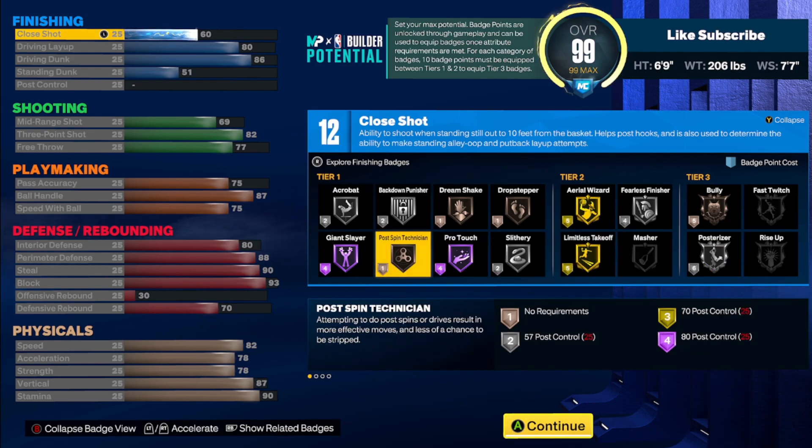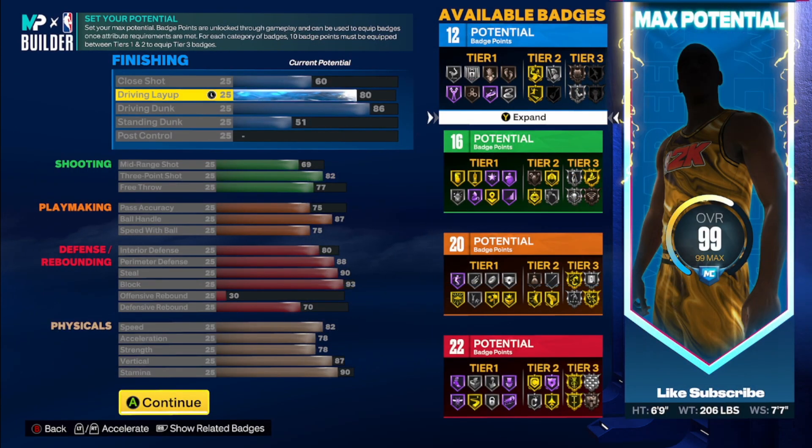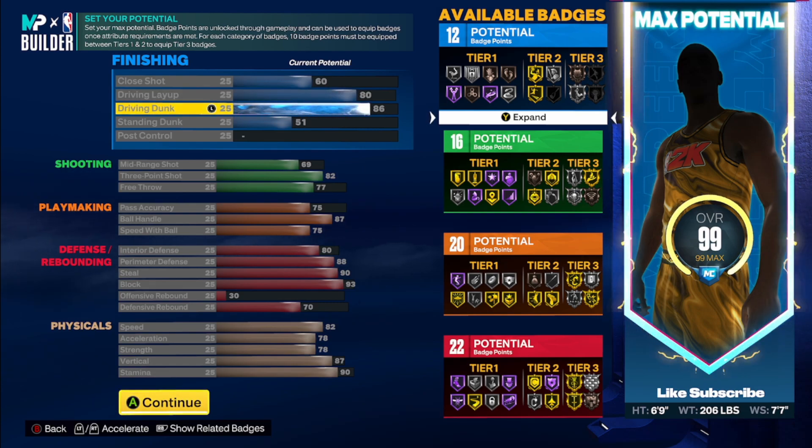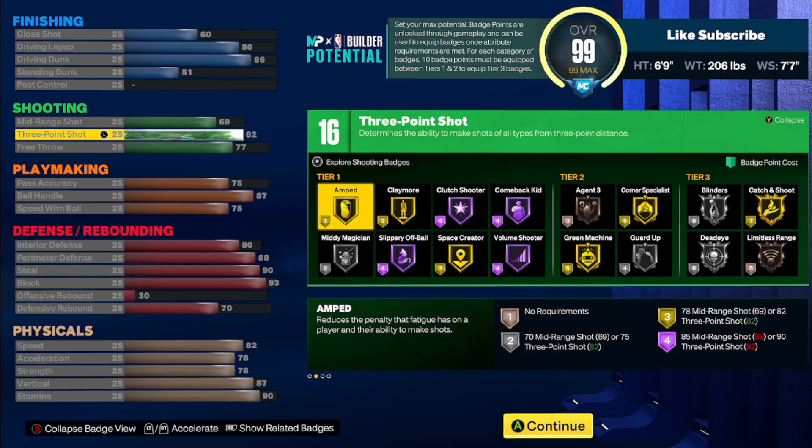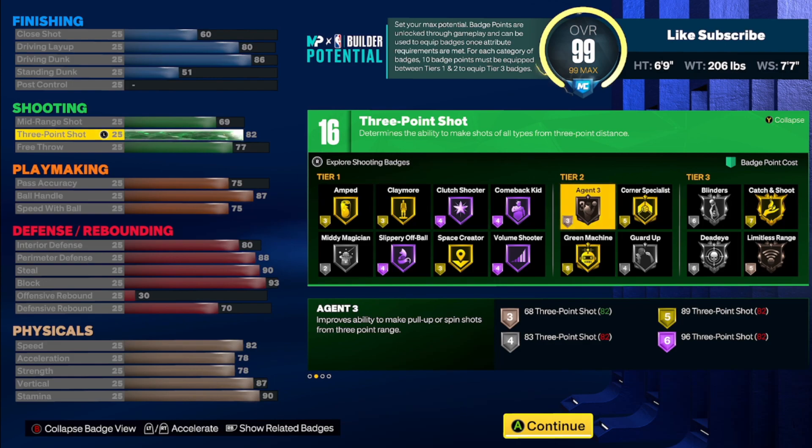When it comes to the build you're gonna end up with 12 finishing, 16 shooting, 20 playmaking, and 22 defense. With 12 finishing you only need silver posterizer because you get limitless takeoff and silver finisher in the first two tiers, so you only need four more badges to get posterizer. You have an 80 layup for layup packages and more badges, an 86 driving dunk for contact dunks and gold limitless takeoff. For shooting you have a 69 mid-range and an 82 three-ball — the 82 three-ball is really the best bang for your buck for catch-and-shoot.